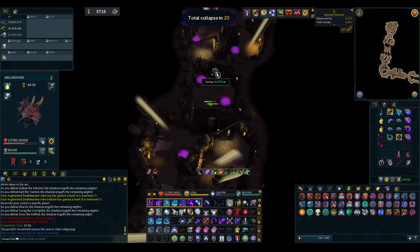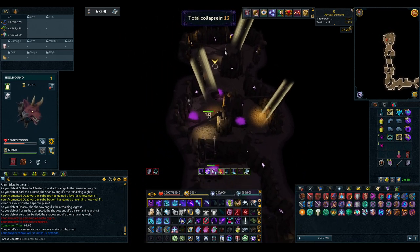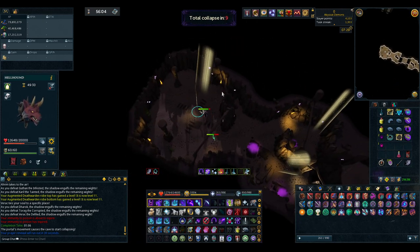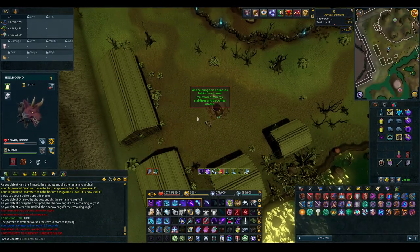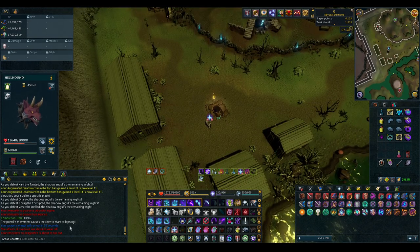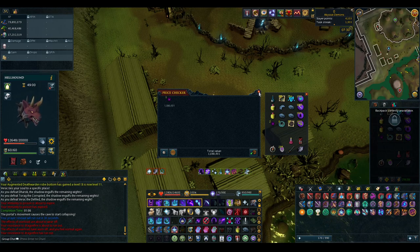Now we get out. I'm only using one Bladed Dive and one Surge so you can see — even on one of the easier tunnels with just one of each, we got out with about eight seconds left. A full clear assuming every kill is about one minute will be around 45 energies per hour, and each one is worth about one million coins.